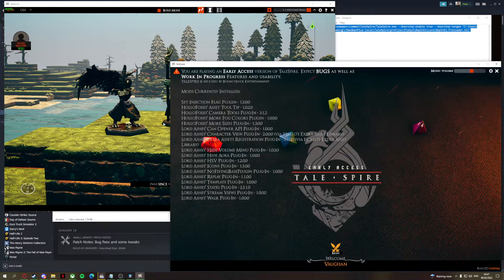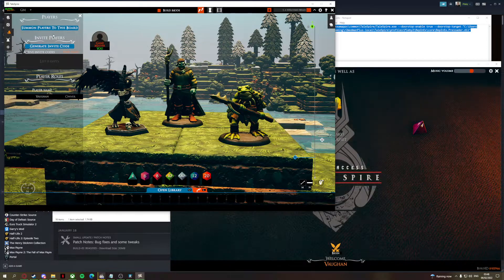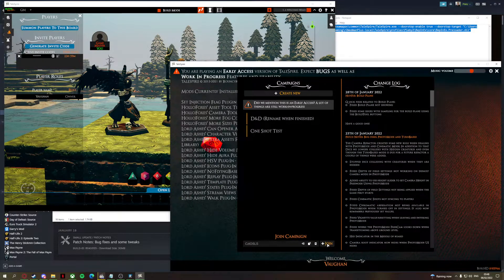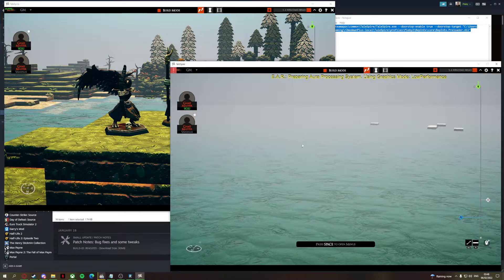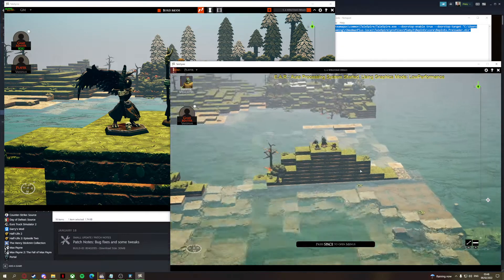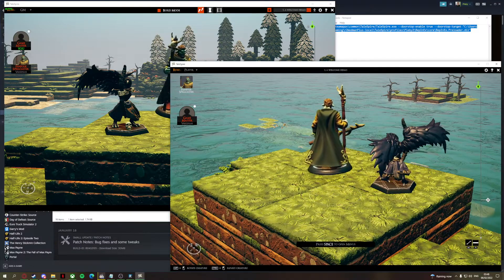That'll be fun when I get to the actual campaign. We have our game here. What we're going to do is get a server code — we'll generate a code, copy, go here, Begin, Join Campaign, and Join. We now have two instances running. We'll set this one to a player. We now have two instances; I can move around, move a piece on one screen.